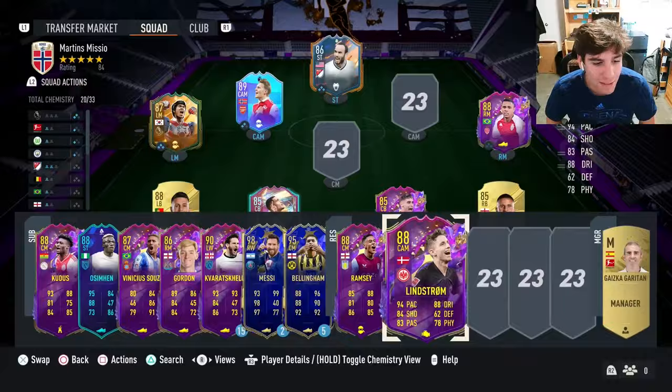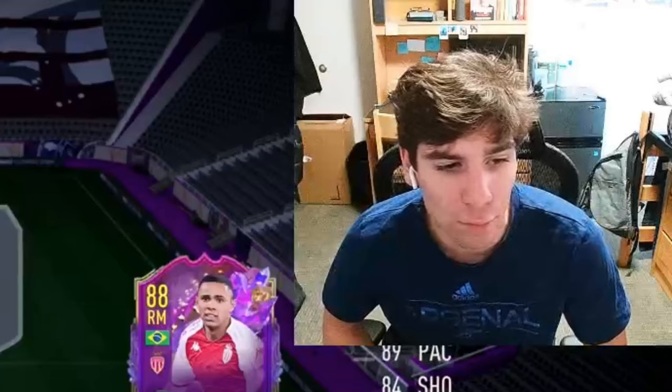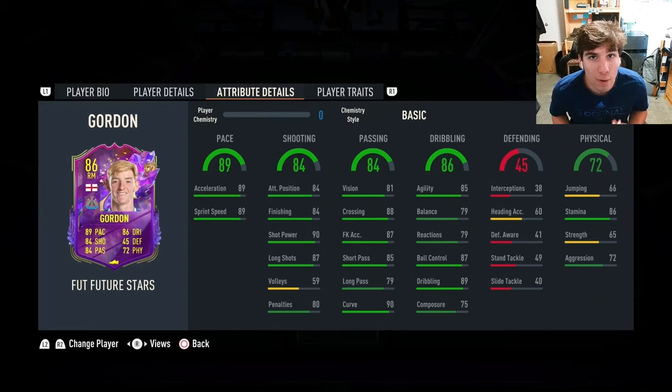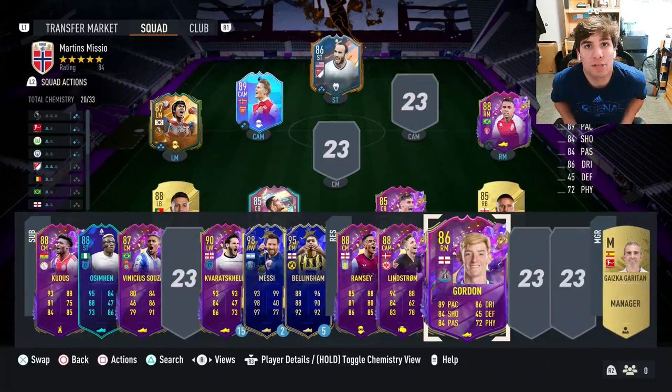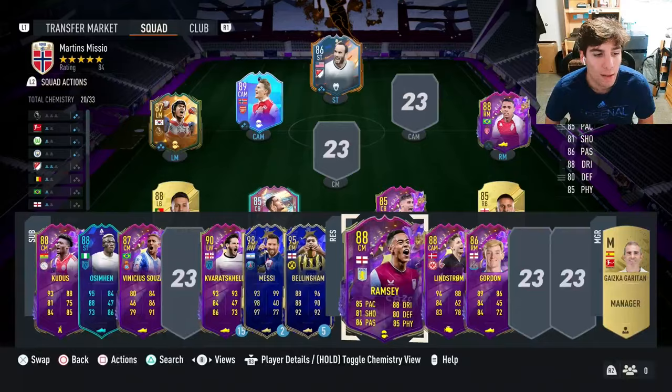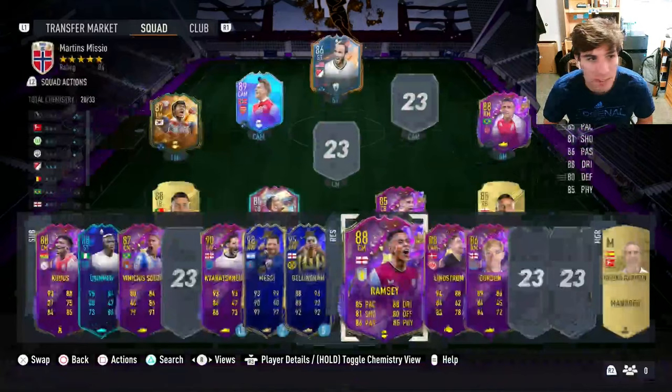This Gordon is rivaling Ramsey for the best Academy Future Stars objective, but Gordon requires six Foot Champs qualifier game wins and then playing 12 Foot Champs Finals matches. I haven't even gotten that version yet because I haven't played my 12 Foot Champs Finals — it's the 88 version of Gordon. This Ramsey was just the most enjoyable, the fastest, and arguably the best card of the three. Some will say Gordon's better — maybe he is with four-star/five-star — but this is a really solid box-to-box, and for my RTG this is a new starting center mid.